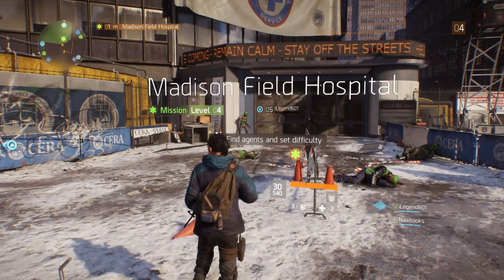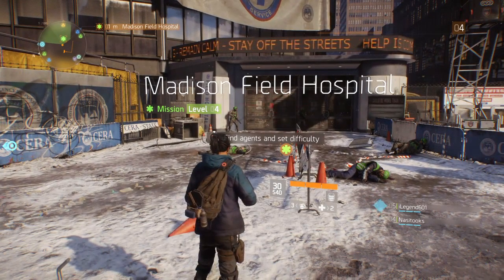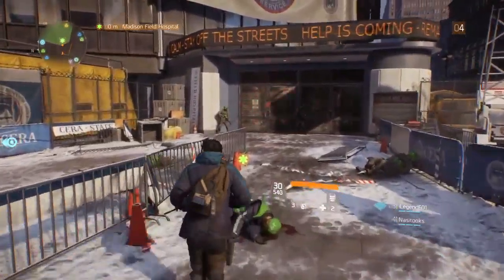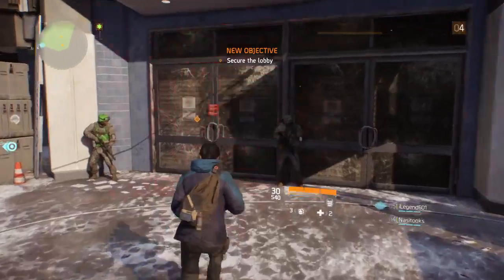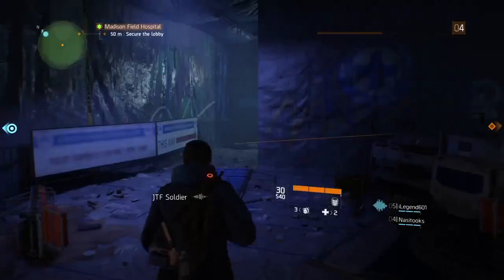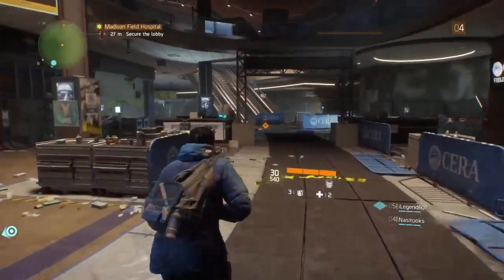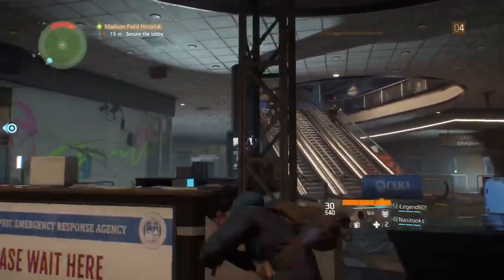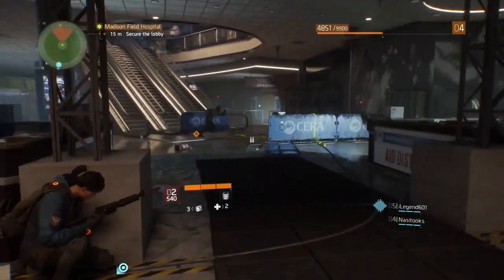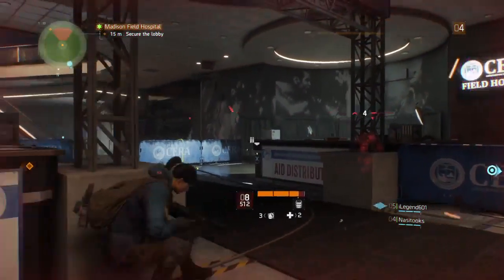Hello and welcome to a Division video. This is the first in a let's play series. I'm going to go through all of the story missions on a fresh character at the recommended level with the recommended gear and complete them, just in case you're struggling and want to see the best way to approach them. This is the first one — the Madison Square Garden mission. The recommended level is level 4, which is the level I'm at, so I'm not too high and not too low.